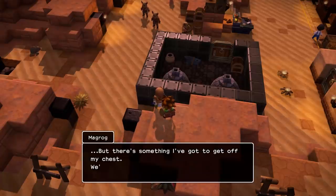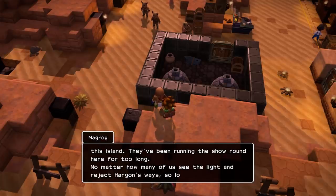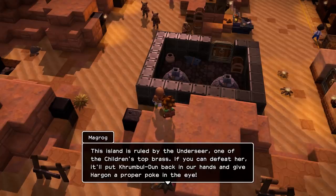But there's something I've got to get off my chest — we've got to get the children of Hargon off this island. They've been running the show around here for too long. No matter how many of us see the light and reject Hargon's way, so long as his lackeys are still around spreading their lies, we'll never bring the good days back to Crumpledun. This island is ruled by the Undersere, one of the children's top brass. If you can defeat her, it'll put Crumpledun back in our hands and give Hargon a proper poke in the eye.